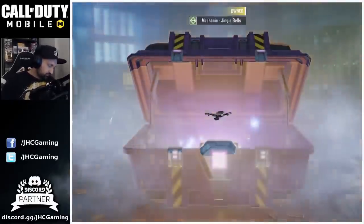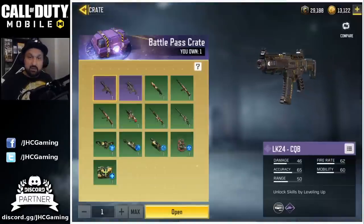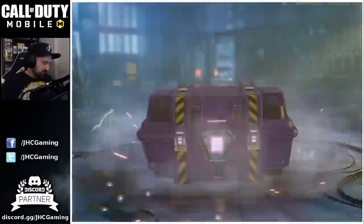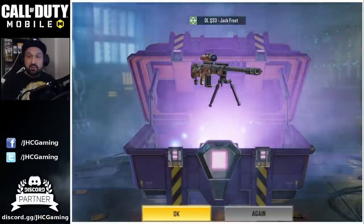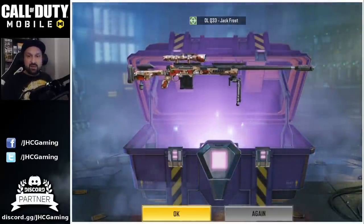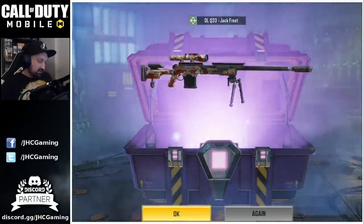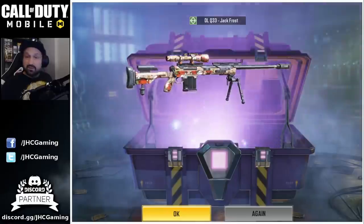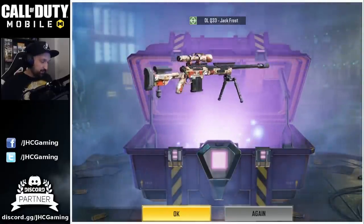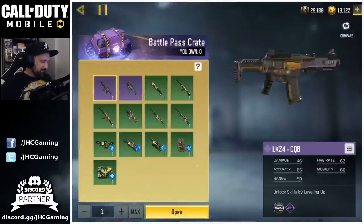Number four — two and two. This is going to be the last one for today, let's see if we can get something decent. Oh, it's the Jack Forest DLQ-33! I didn't have it, so it's my first DLQ-33 Jack Forest skin. That's cool — always cool to have something new. And DLQ-33 is my favorite sniper in the game right now, I really love it. So yeah, I'll probably try it, though I have a few skins I really like already.